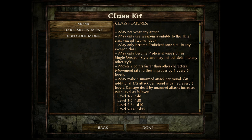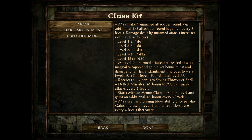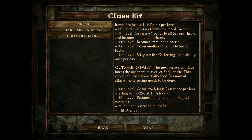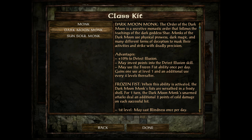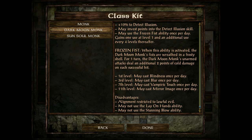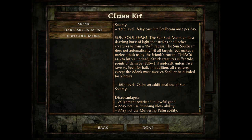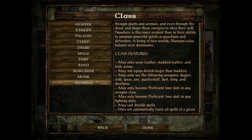Next up are monks — unarmed fighters who cannot wear any armor. Their fists are their weapons, and they have special abilities including a stunning blow. Their armor class gets lower every time they level, and their fists start to become more magical. Monks are actually pretty good if you want an unarmed fighter, though they're restricted to lawful alignment. Dark Monks are like evil monks with frozen fists dealing frost damage, and can cast blindness, blur, vampire touch, and mirror image once per day. Sun Soul Monks deal with fire and taking out undead — very powerful — but lose stunning blow and quivering palm, and are restricted to lawful good.